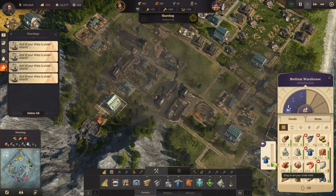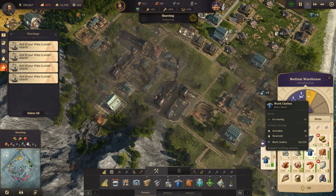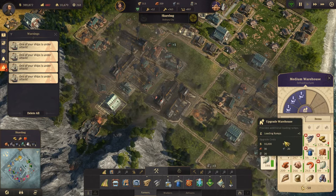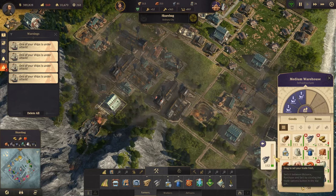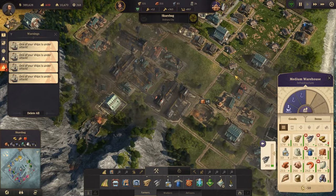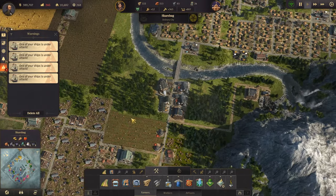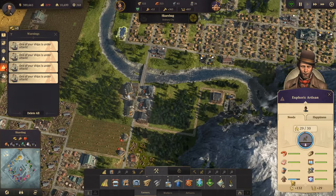I want more clothes on hand, and more sails on hand as well. We definitely want more fish on hand — let's set that to 200. Our supply is increasing slowly. We're now getting fur coats.